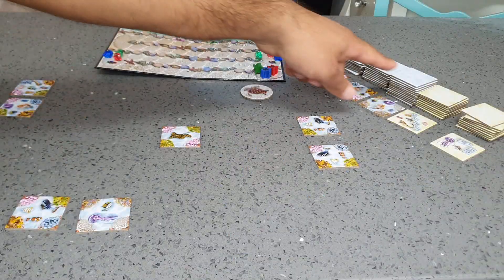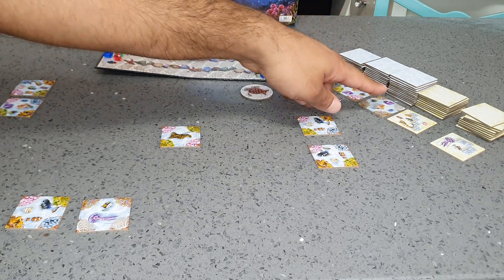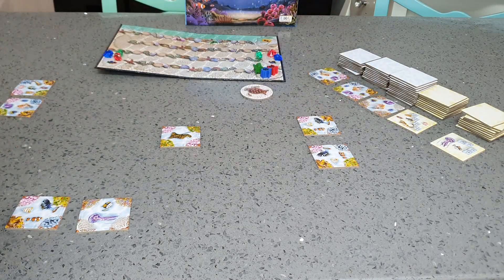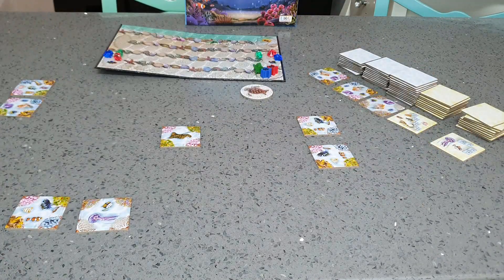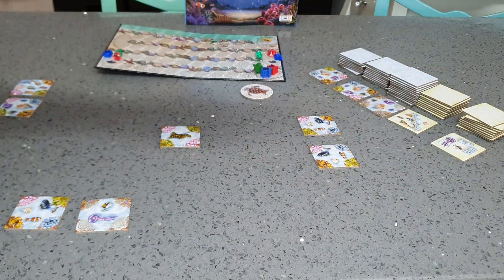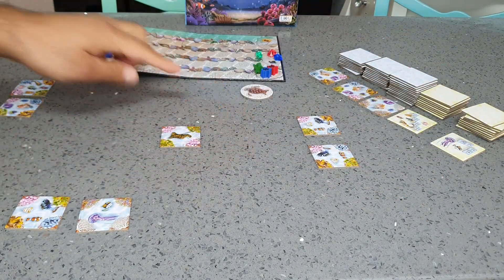Make three piles of the blue tokens and open one for each, and two piles for the yellow tokens and open two of them. The yellow tokens are the missions — those are the puzzles that we are putting together.